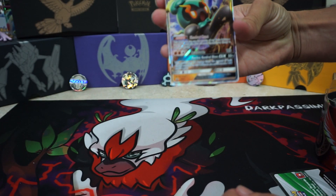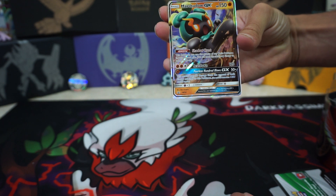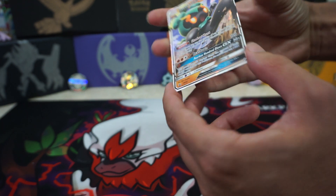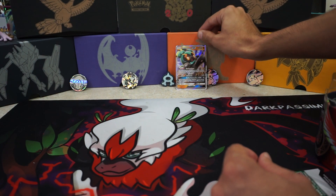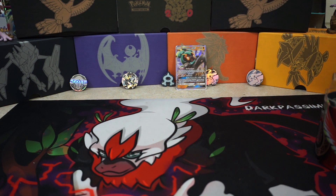So here's the Marshadow. The cut isn't that great on it. Looks cool though, and it's a very playable card. Oh, it's actually an alternate art — yeah, it is. Interesting. So we have that. It's actually a promo card, Sun and Moon Promo 59.